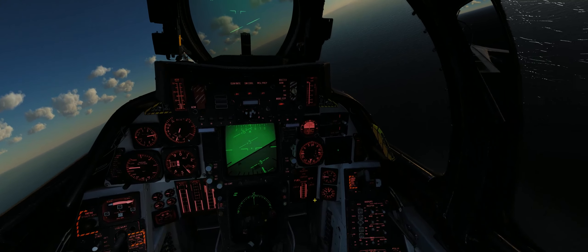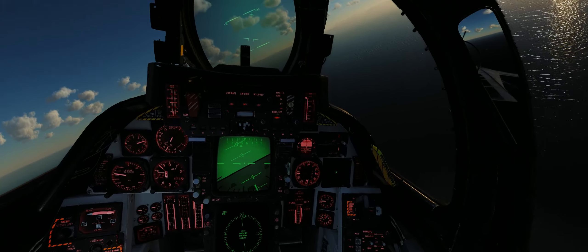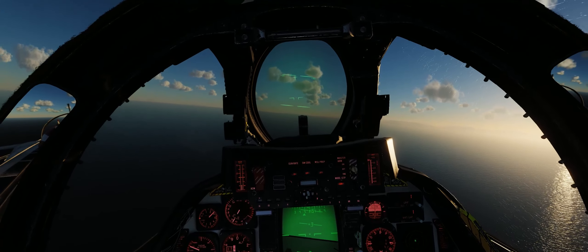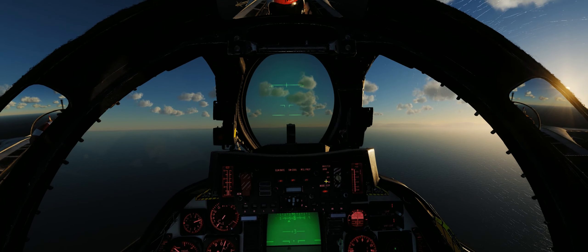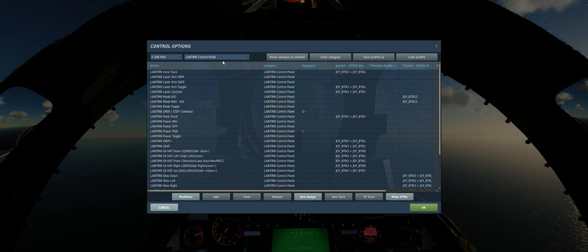I like to cruise in air-to-air mode — I don't find I get anything out of cruise mode since the heading tape kind of gets in the way. We'll throw her into autopilot and keep the climb going. First thing we need to do is look at our keybinds for the lantern pod. Let's hit escape and go to adjust controls. We're in F-14B pilot, and if we scroll down, we can see we now have a new lantern control panel section in our controls now that we have this mod installed.